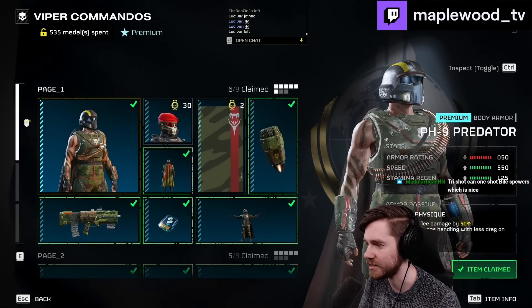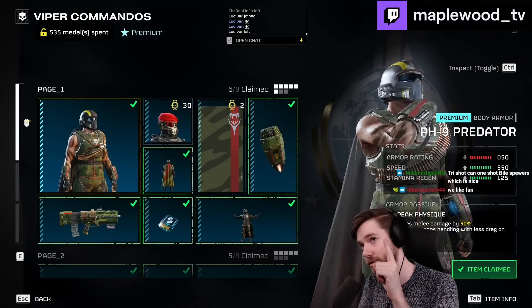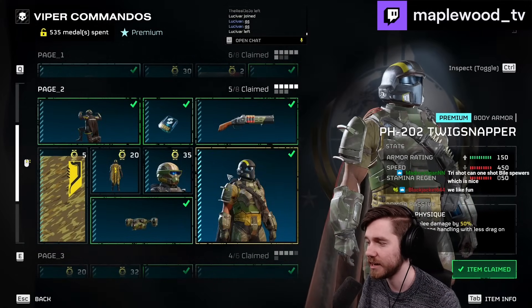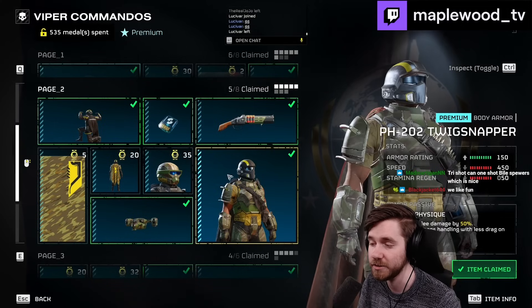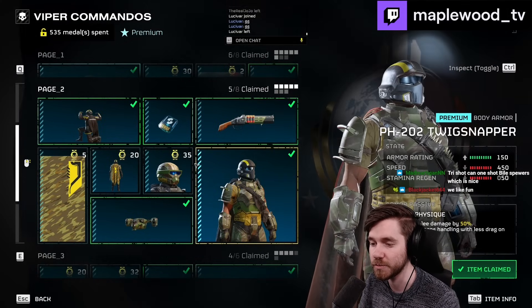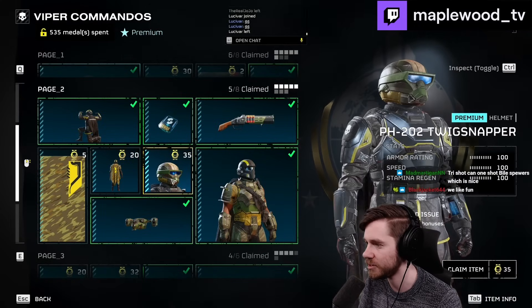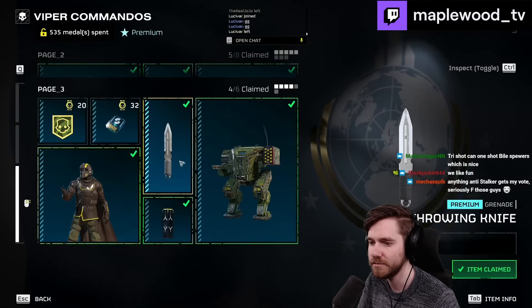We have the two armors — the light with the new physique perk, the heavy, and there's a medium set in the Superstore right now. If you want it, you'll have to buy it in-game as soon as possible. The skins, as I said earlier, are awesome. The theme of the Warbond is great — nailing it.